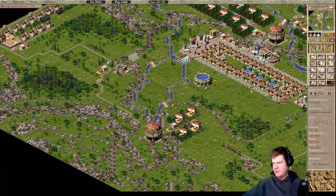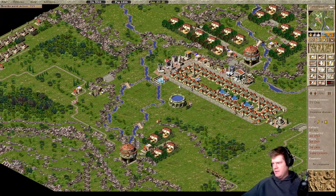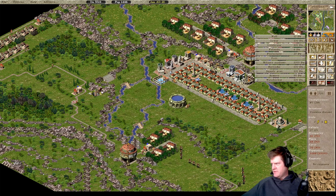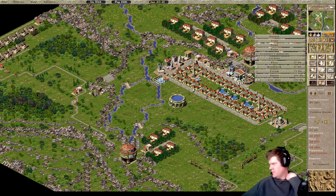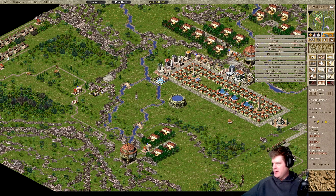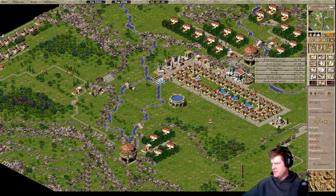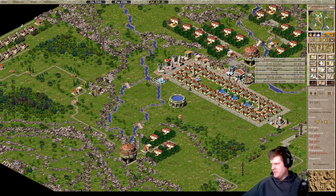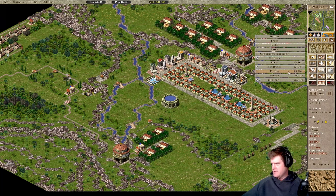Another thing I want to get is the Caravanserai, but that might not be available on this map. I don't see it here, so maybe not. We cannot improve trade via the Caravanserai, which is okay. I don't see a lighthouse here either, so those are two things we're not going to be getting - it is what it is.